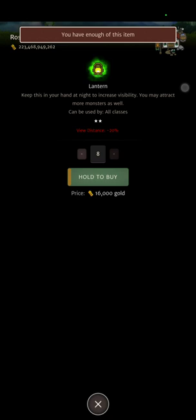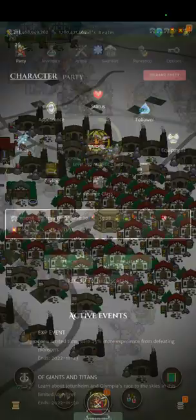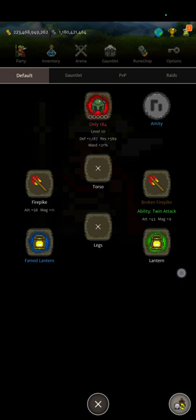You just need two lanterns — they're very cheap, only 4,000 gold — and you put each one in your accessory slot, right here and right here. Like the Fire Packs, the quality on these doesn't matter. You're not going to have access to any headgear since that is a tier 10 item.